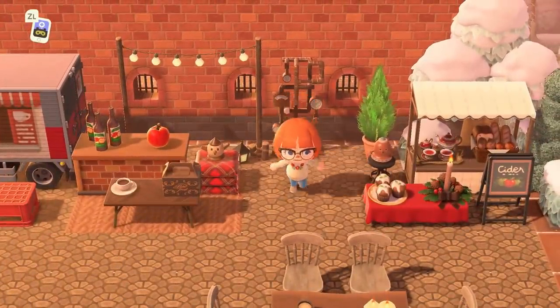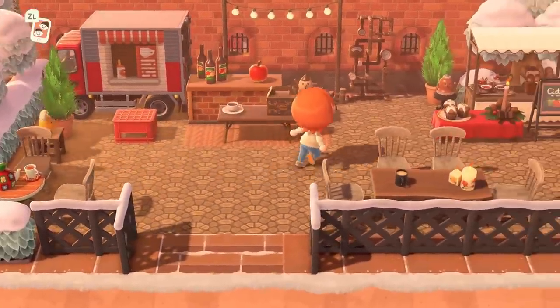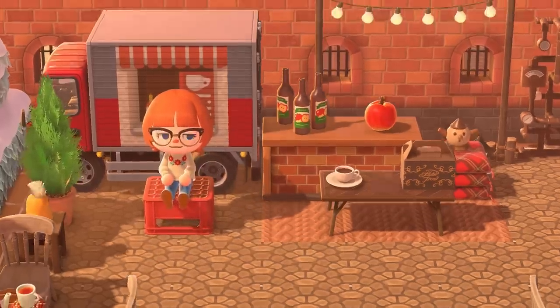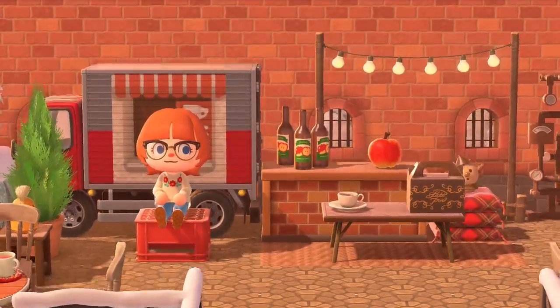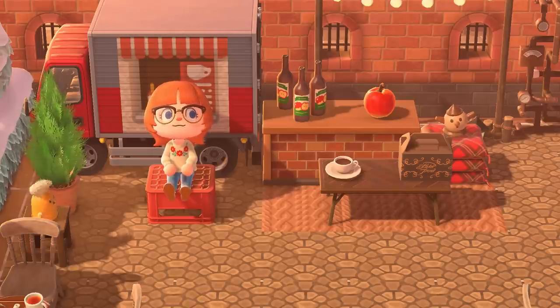This is so cute — there's a little apple cider cafe here that is run by some gyroids. We've seen this trick before used with gnomes — orchards, shops, etc. — but now we can use these little gyroids, and they're a bit more lively since they can move and even make their little songs. I love the detail in this little corner: the truck, the bottles, the little apple, the cup.